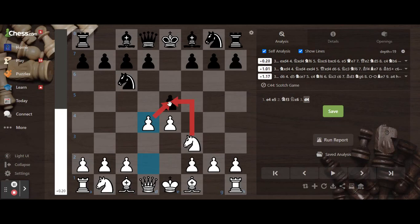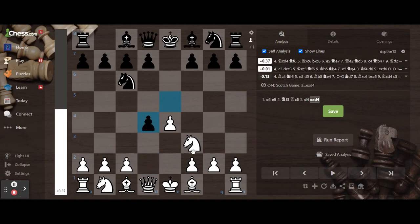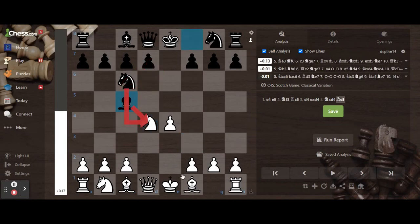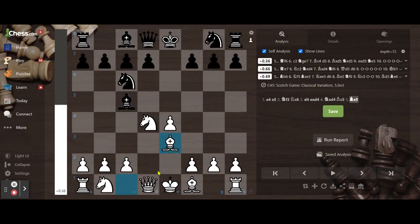There are many lines in the Scotch Game, but the best move is to take, and then white mostly takes. The main moves here are c5, which is the classical variation, where the threat is you take it and white responds with bishop e3.